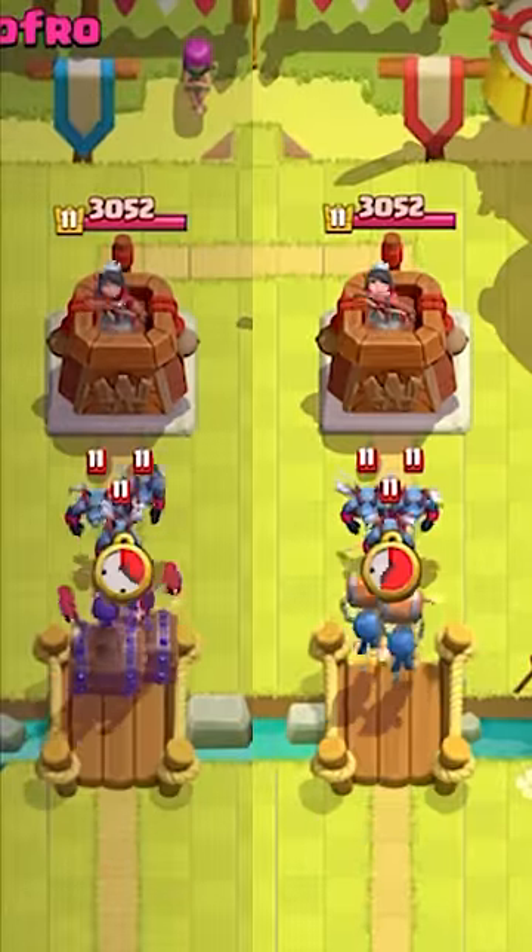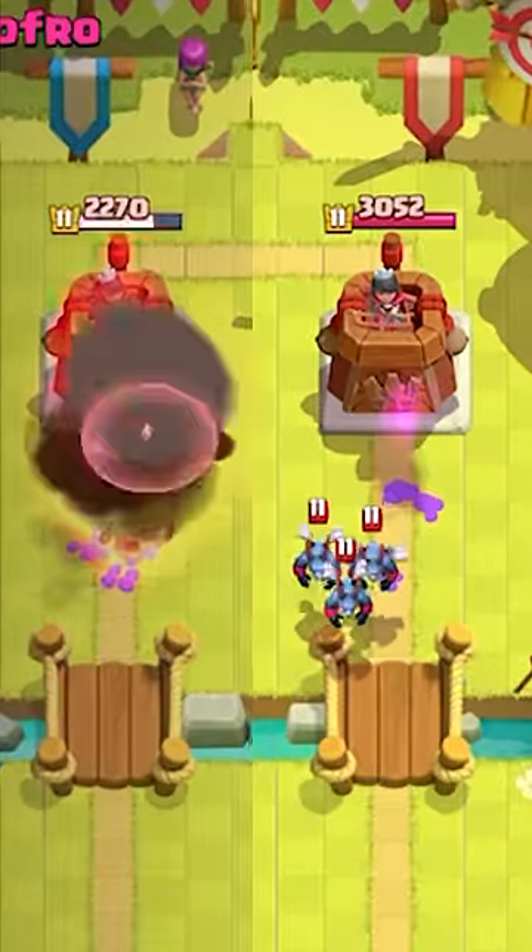Next, they are going up against minions, and yes, the Evolved Wall Breakers hit air, once again doing damage.